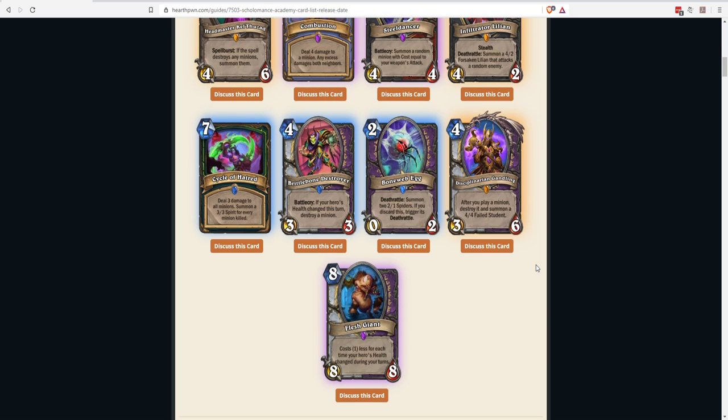Next: Flesh Giant, an eight-mana 8/8 for Priest/Warlock that costs one less for each time your hero's health changed during your turns. As Priest, cards like Renew (heal for one mana and discover a spell) each reduce it by one. With just a few such effects or hero powers throughout the game, you're looking at a five or six-mana 8/8. Draw it late and it could be a zero-mana 8/8 — similar to Molten Giant.